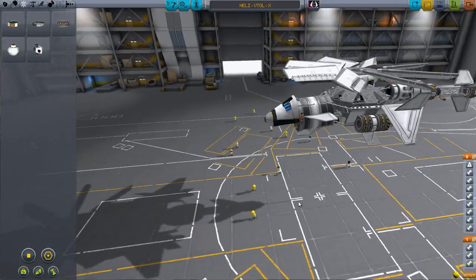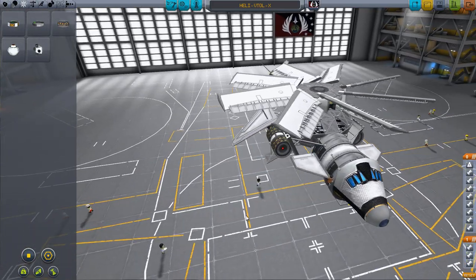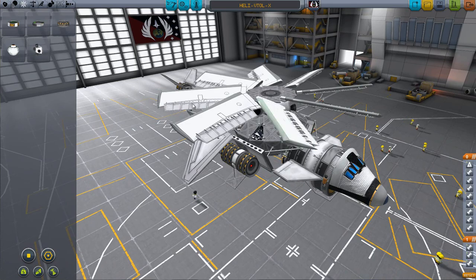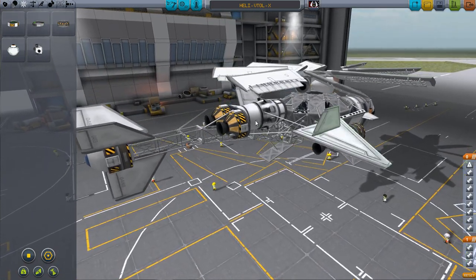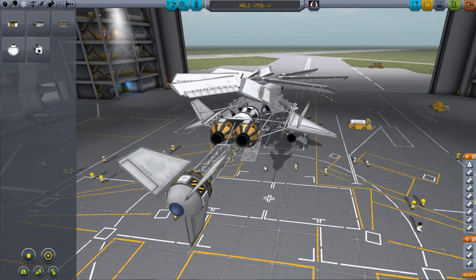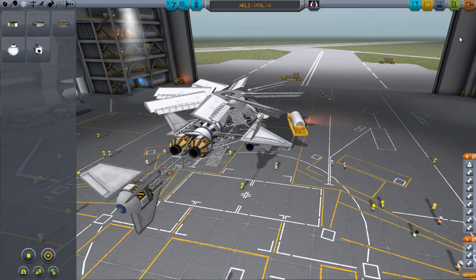So these rockets are pretty much just for show — they don't do a whole lot in moving the aircraft forward. It's still in its very, very early testing phases, but compared to what I started out with — tweaked and tweaked and tweaked — it's a far cry from the horribly unstable, wobbly, blow-up-on-the-runway kind of machine. So let's go ahead and take it out for a spin.